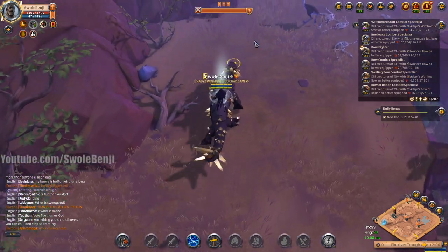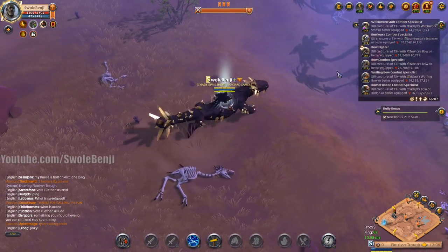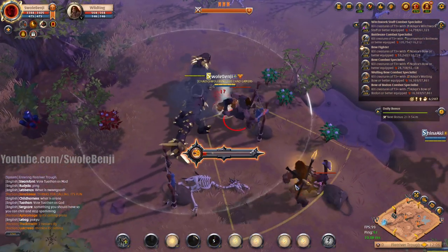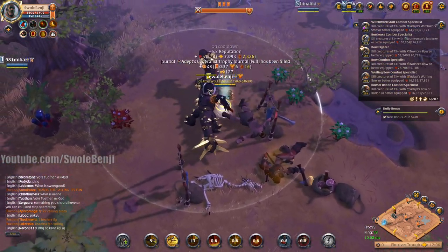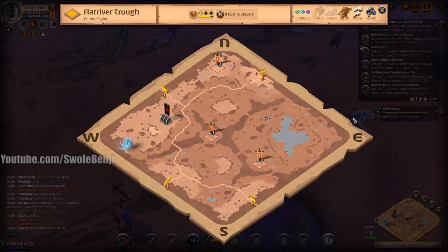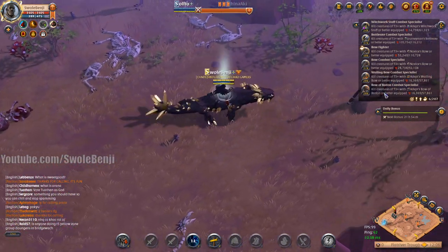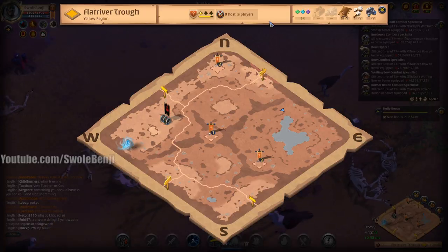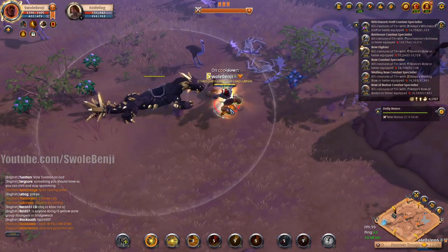I don't care - if I need to talk to someone in the game I'll just ask someone in my Discord to message them. I never really talk anyway - who am I gonna talk to? Hey you that I just ganked in the yellow zone, you have to wait three minutes to get back up - what's up? And then they just speak in some other language I don't understand.